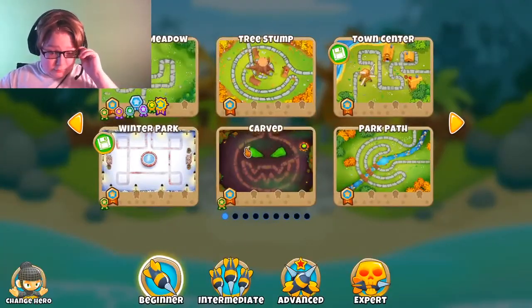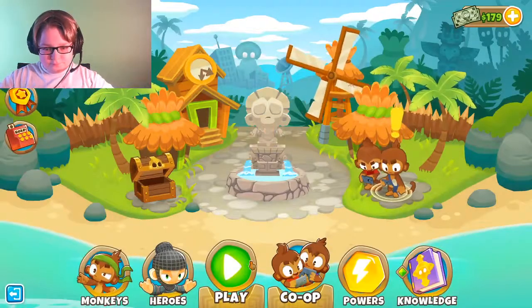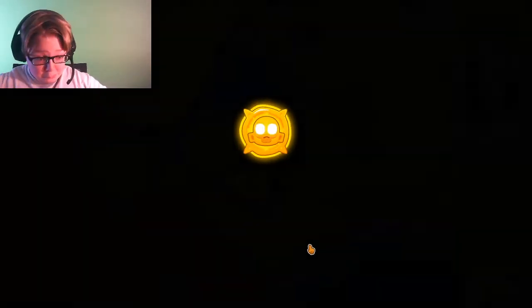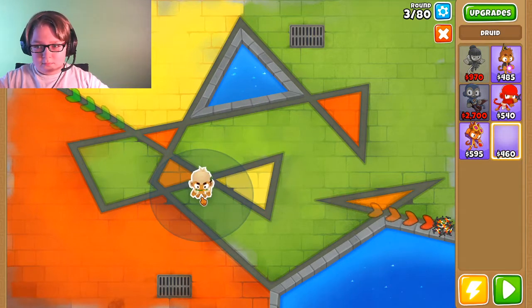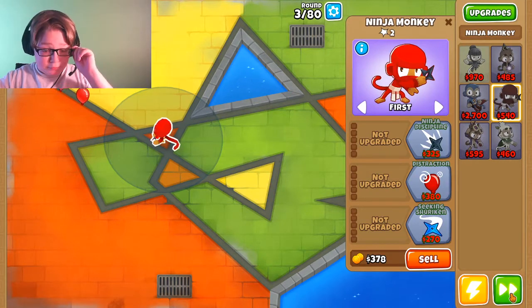So we'll be doing a hard mode. Have I beaten any hard mode? Anyway, hard mode on this. We'll do magic only with the Adora. As you can see, we'll have no farms. I'll do a ninja right there, then get the game started.